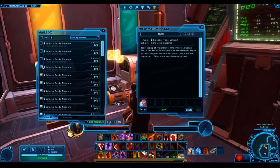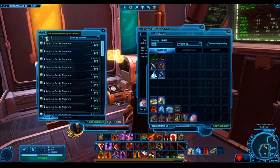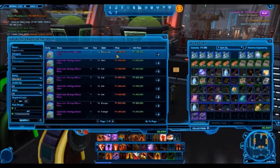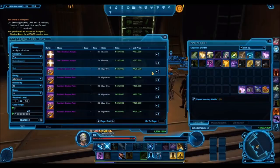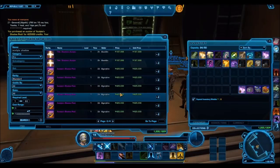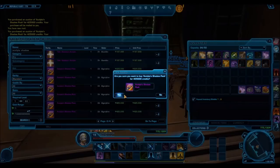Hyper crates have always been a good marker of inflation. A couple of years ago you could pick up a hyper crate for like 6 million credits, and that was actually a lot. A year before that they were as low as 3–4 million credits, and cartel packs were as low as 150 to 300,000 credits. Those were the good old days — you'd just do a couple of heroics, get a ton of credits, buy cartel packs, and hope for fun items. It was a really fun way of doing in-game stuff.